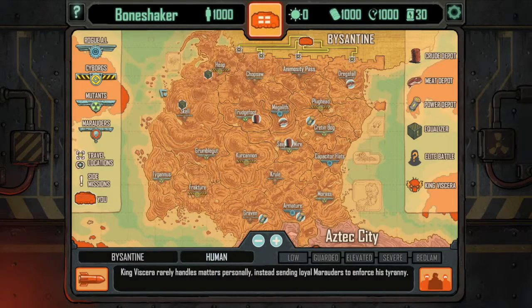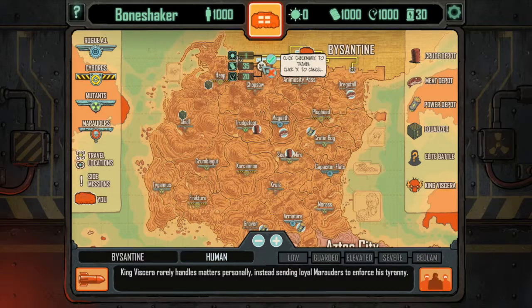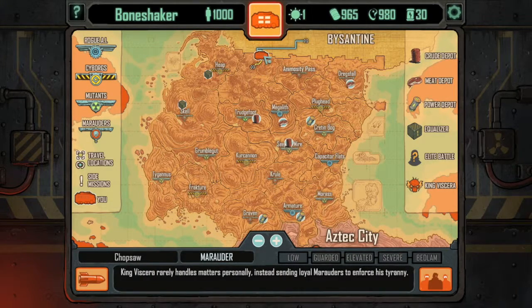To travel in the World of Bedlam, you have to highlight a travel location. These travel locations are indicated over here. If you hover over them, click the go button. Once you click go, if you want to go there, click confirm. Once you reach that destination, more routes will be available to you.